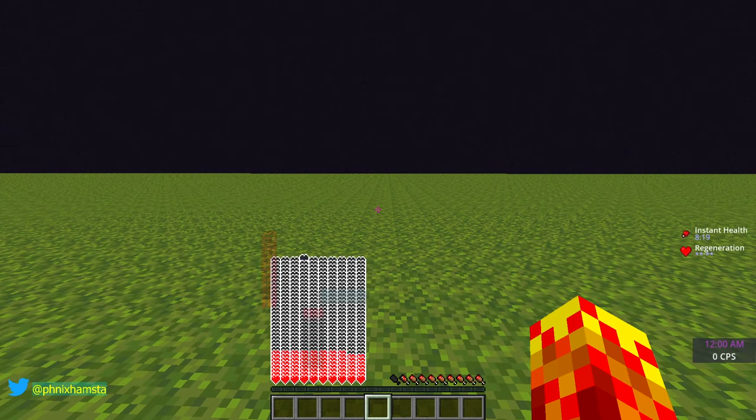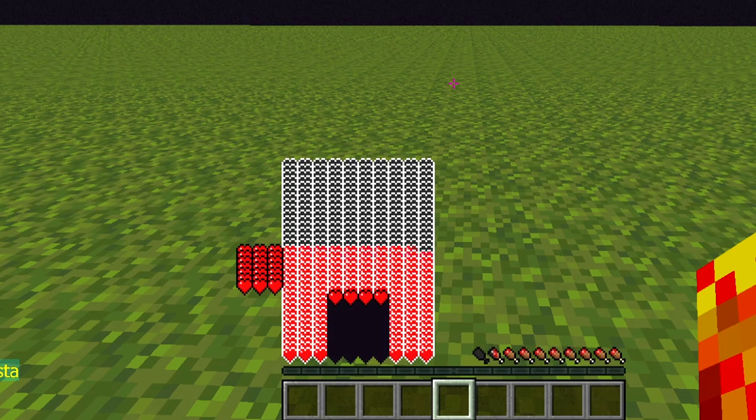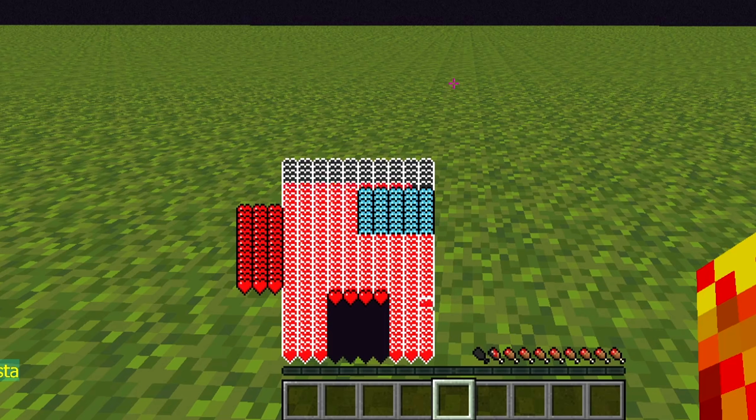Now here's the fun part. So if I give myself a ton of regeneration and instant health, something really cool happens. Because the health begins to regenerate like this, the Among Us character draws naturally on the screen. So it's like manifesting itself because I'm getting all of these hearts back, and it's illustrating the character on the screen dynamically.